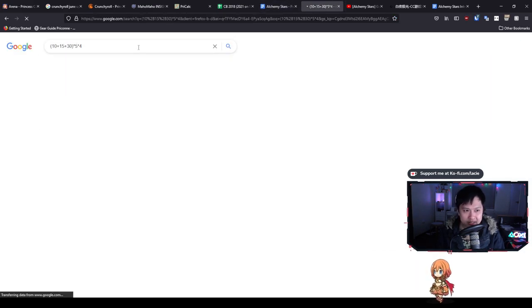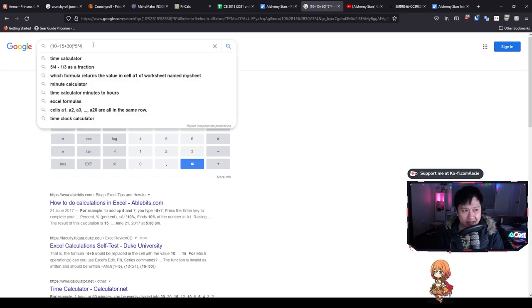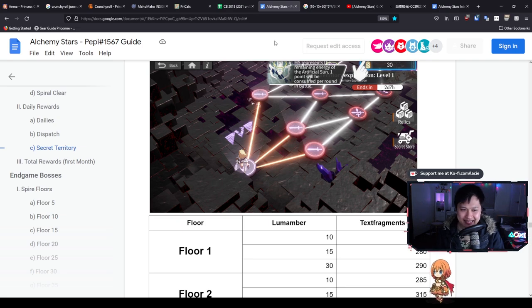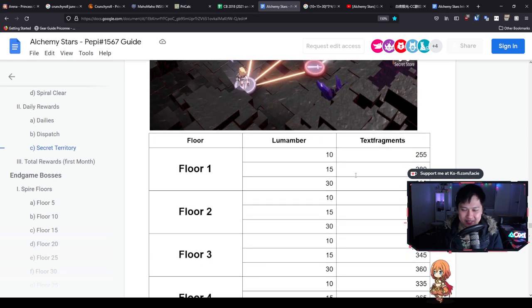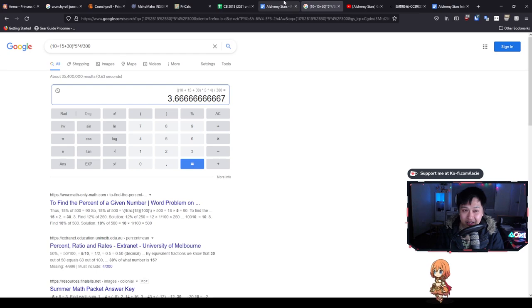If I multiply 275 by four for a monthly income, that gives us 1,100 - divide by 300 and we're getting about 3.66 pulls per month, which kind of sucks. However, there is a silver lining: Text Fragments. You can use Text Fragments to buy two Star Flares per week from the store, which is two whole pulls per week. So that's a total of eight pulls from Text Fragments plus the 3.66 from Lumamber, giving another 11 per month from Secret Territory.